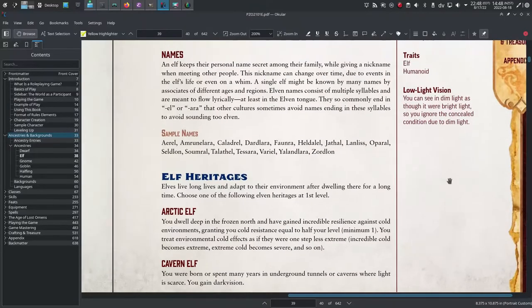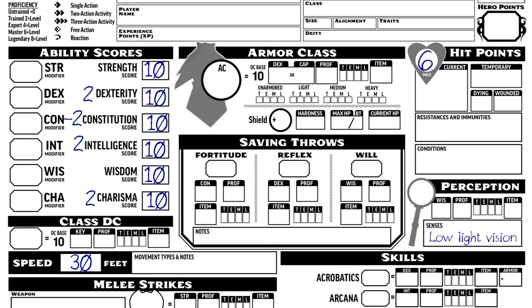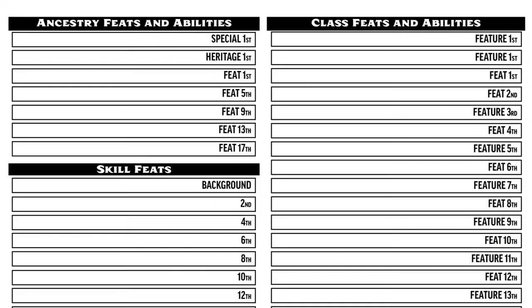Each ancestry has a heritage option, so let your player look over those — they're very short. I'll choose Arctic Elf, which grants cold resistance equal to half my level with a minimum of 1, so it's 1, and I'll just write that under the hit point section. Now choose an ancestry feat — I think I'll take Elven Weapon Familiarity to get training with elven weapons. And that's ancestry done.